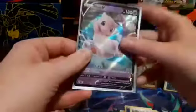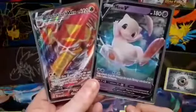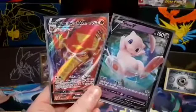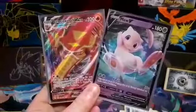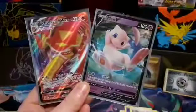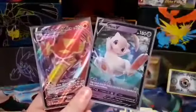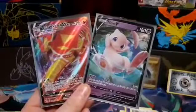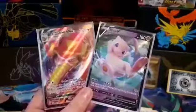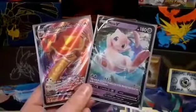So, just a little recap, guys. The best pulls from our Darkness Ablaze box were the Centiskorch VMAX — still no rainbow, I'm so sorry — but we will get a rainbow Centiskorch one day. And also the Mew V card, which is super cute. One last time, thank you so much Andy's Poker Store — we'll put the link in the description below. If you loved this video, please hit that like button and subscribe for some more pack openings in the future. Thank you so much for watching, everyone, and we wish you all a great rest of your day. Bye!